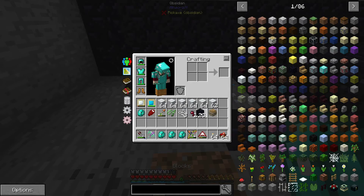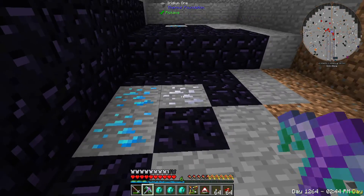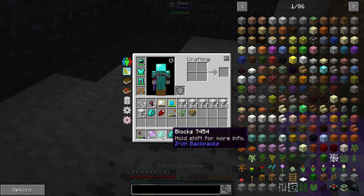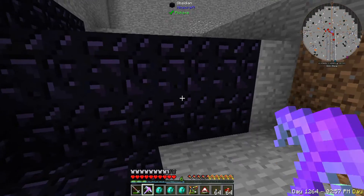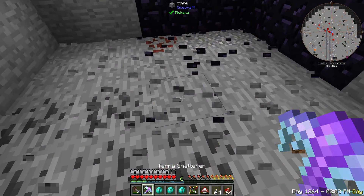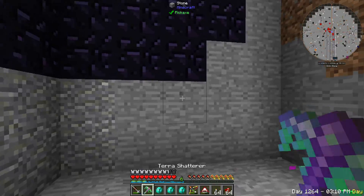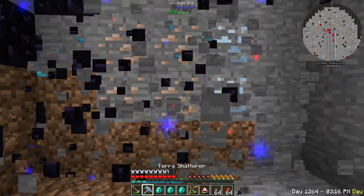I'm probably going to dig this all out. It looks like the platinum and the iridium are going to be going straight into the ores bag. Whatever upgrade I put on that ores bag seems to be pulling in the iridium and platinum as well. So I am going to mine this out and we'll see how much stuff I can get from it.